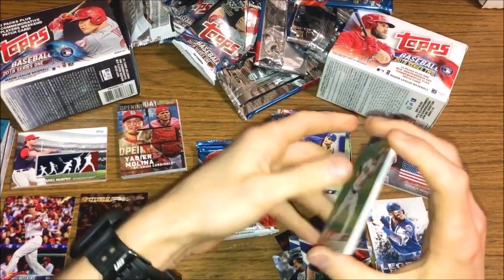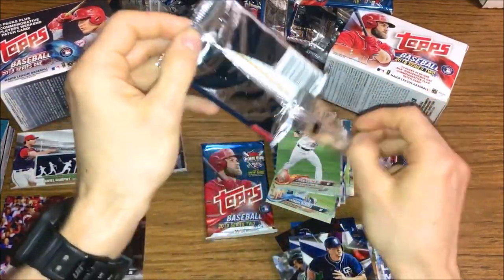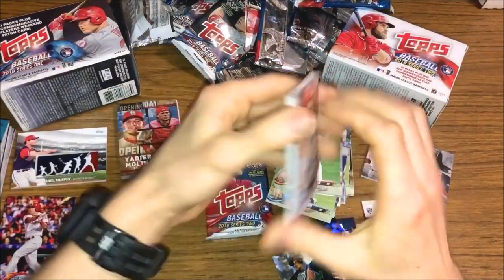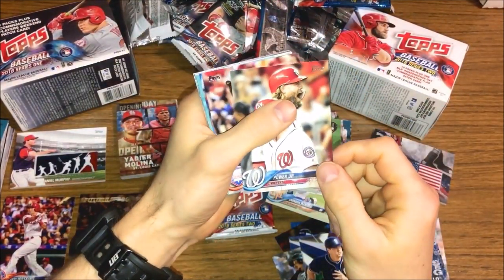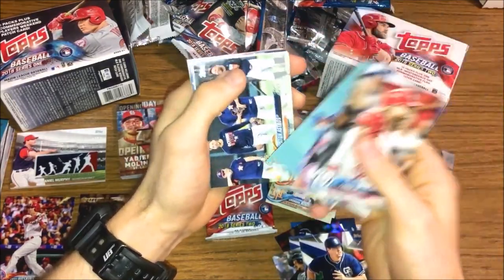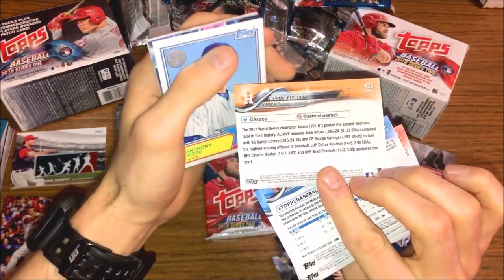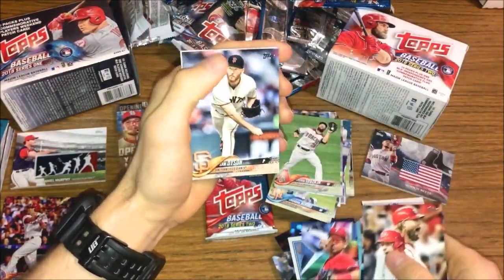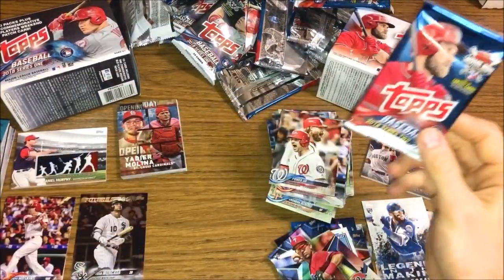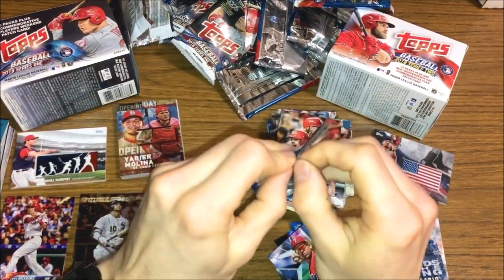Let me know if you guys like this format — I have a ton more blaster boxes to crack open, so I can do more blaster box wars, pack wars, or hobby box wars. Making it a little more fun rather than just opening one box at a time, which can get a bit bland. Check this card out — Power Up Zimmermann, kind of creative. Thomas Nido rookie, David Wright, Houston Astros team card — of course 2017 World Series Champions, with an asterisk. JP Crawford rookie and Matt Holliday, Jimmy Hixson. These two boxes are dead even — it might come down to this last pack of Series 2.